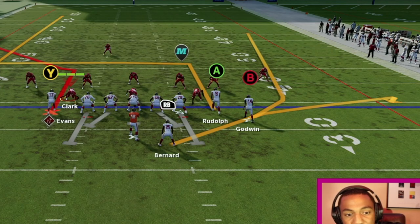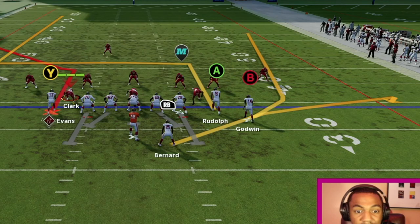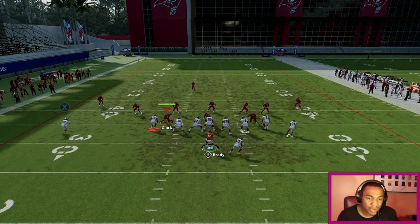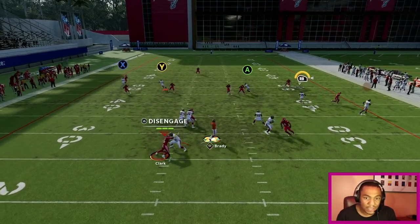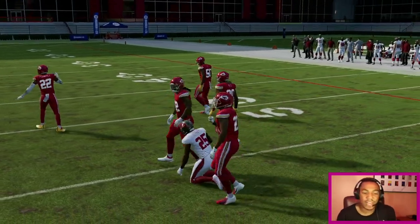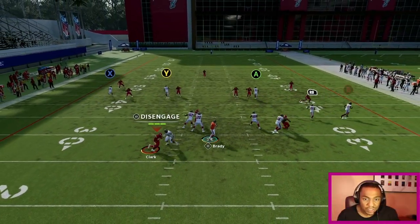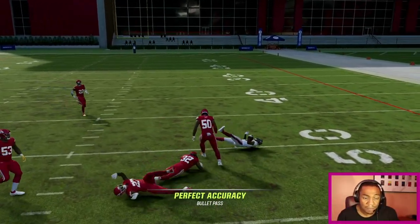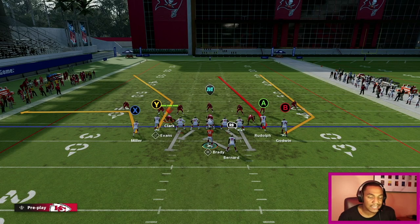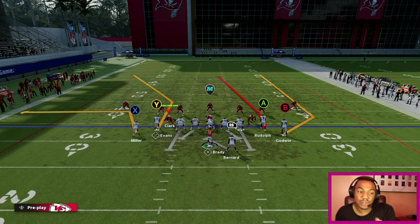I got Kyle Rudolph on a 10-yard in route that frees up that safety and nickel cornerback, and on the left side I'm gonna have Mike Evans wide open. I'm gonna try to hit the running back though — the running back is wide open, easy little game. Whichever way that nickel cornerback chooses — he chose the out route, I hit the running back easily. Getting into PA Shot Seams against Cover 3 is actually a beautiful thing to run.